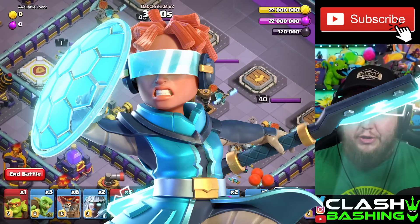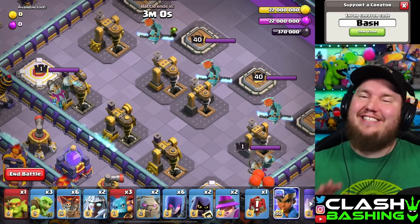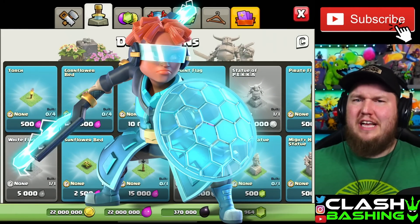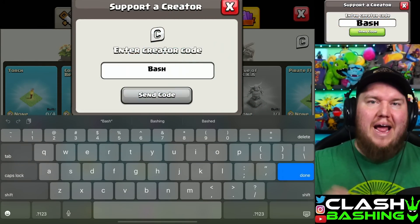This one features the future Royal Champion — she's looking slick out here. And if you're considering buying that Royal Champion or any of the other future skins, make sure you click on that C and enter code BASH.